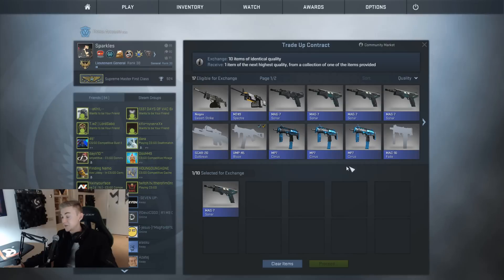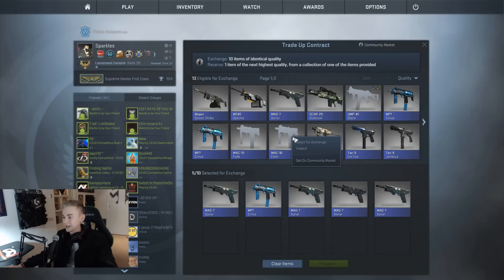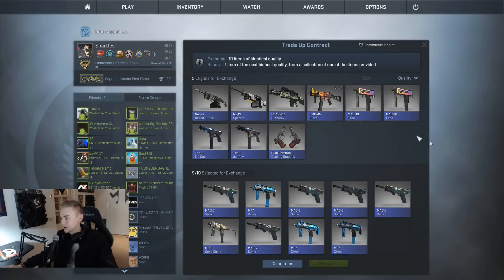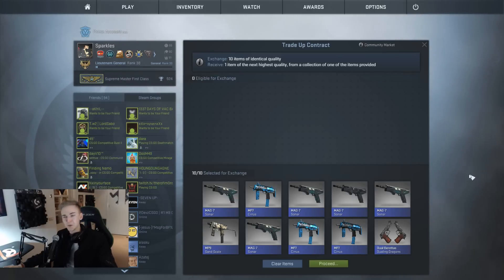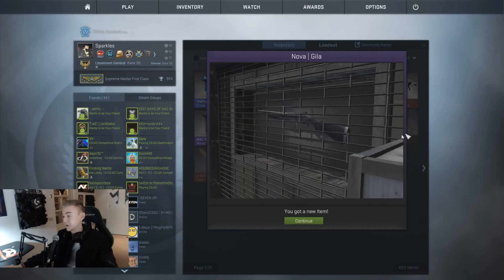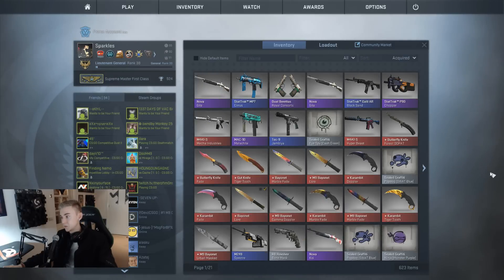Actually, I think we can probably do a blue trade-up. So let's go ahead and put all these Sonars in - I don't like you, Sonar. Get out of here, Sand - anything with sand in the title I do not want in this trade-up. Cirrus, you can get in there. We don't actually have anything else from the glove collection, so let's just do this. And hopefully it doesn't pick from the very final collection. There we go - the Novagilla. Not the best, I would have definitely liked the M4A1S instead.